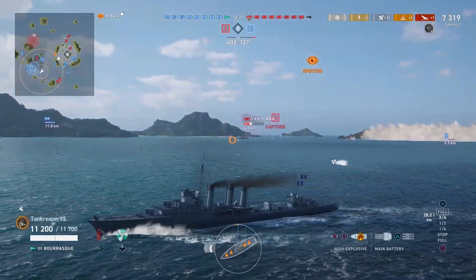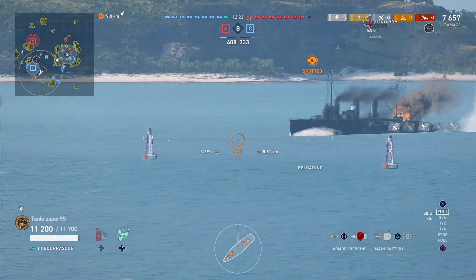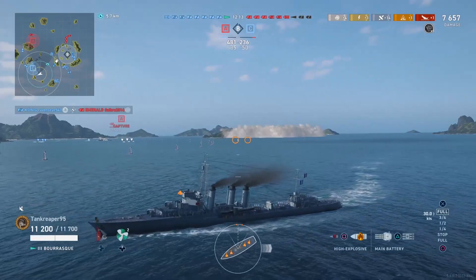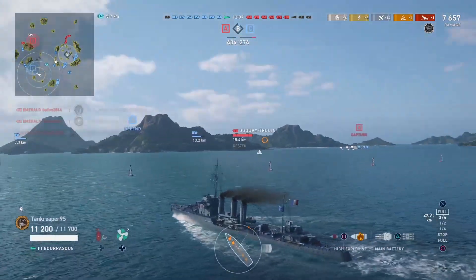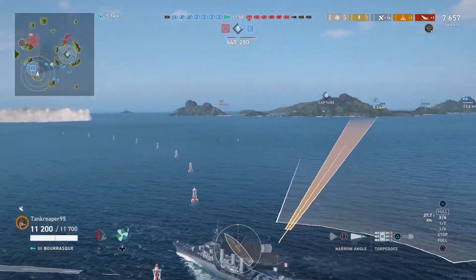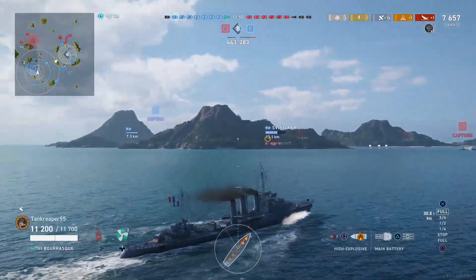We turn to launch torpedoes at a cruiser. Shooting our guns doesn't seem to yield much, but we get a salvo and then another. He gets taken out before my second salvo lands. I use one launcher, and I can now show how many tubes are in each launcher — you get 3 tubes per launcher, so 6 torpedoes in the water total. Correct me if I'm wrong in the comments.